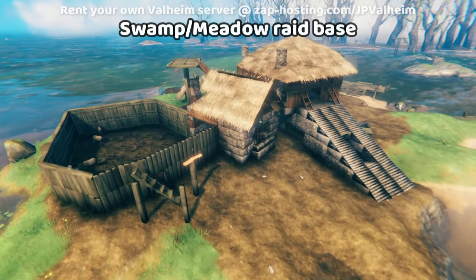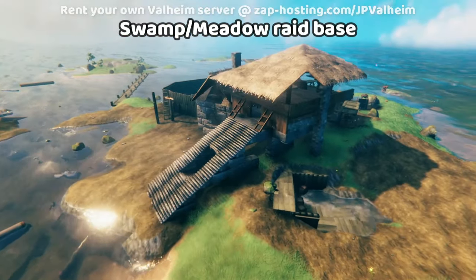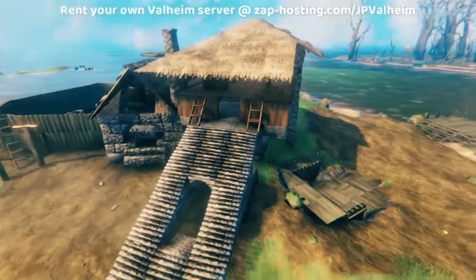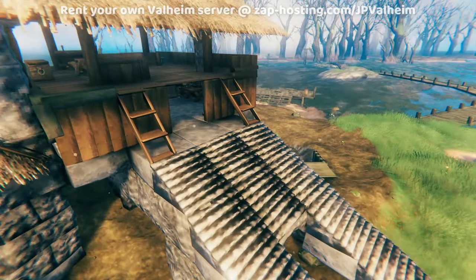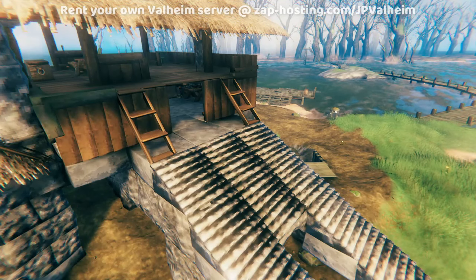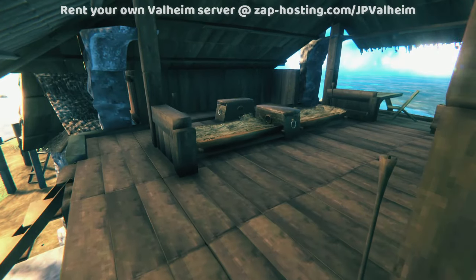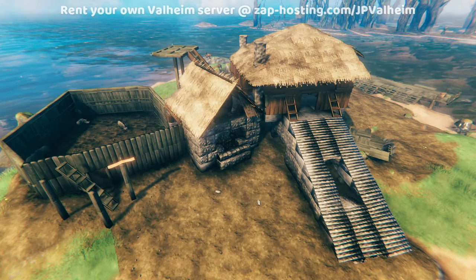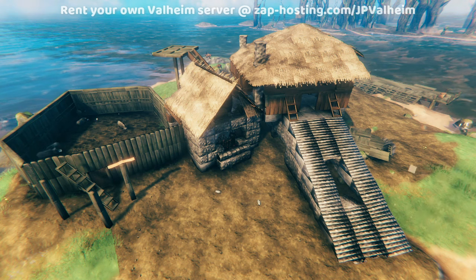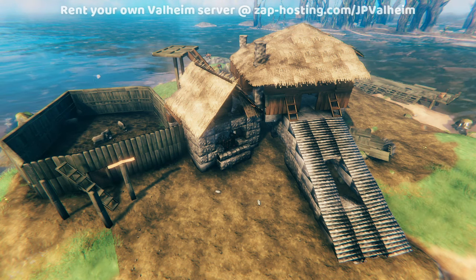And here's the maximum raid base that I made for my swamps progression. This base is pretty similar to a normal base. You can see that I integrated that strategy with the stairs, because enemies will run up the stairs, and then they can't go up those stepladders. And you always want to make sure that your spawn points are up high or in an area that it's impossible for the enemies to get to. Now honestly, this base isn't that well defended, and that's because it doesn't need to survive from the real raids. All this needs to survive is Greydwarf raids.